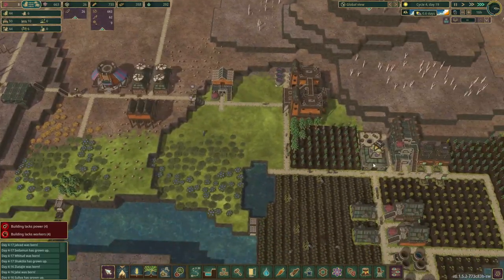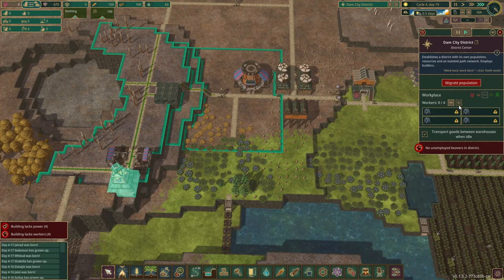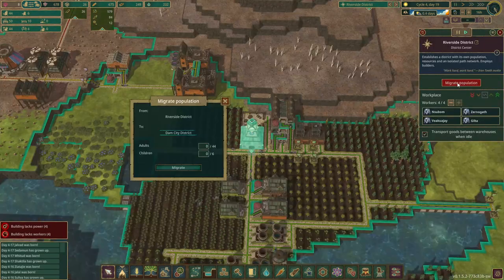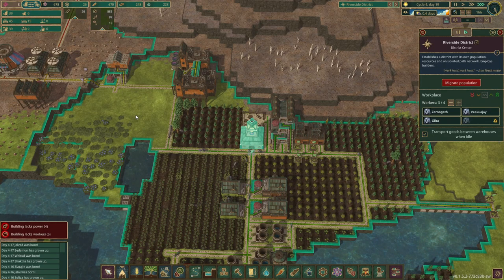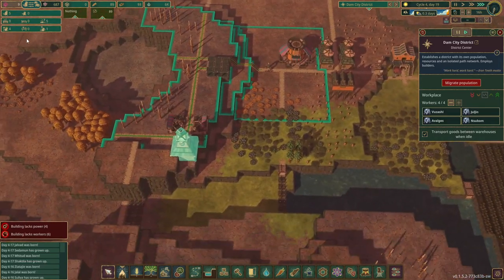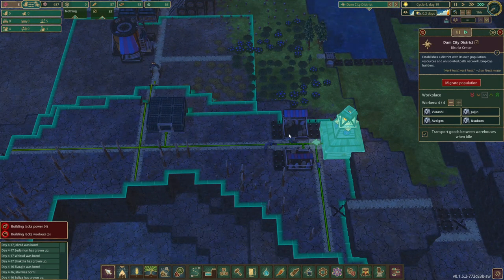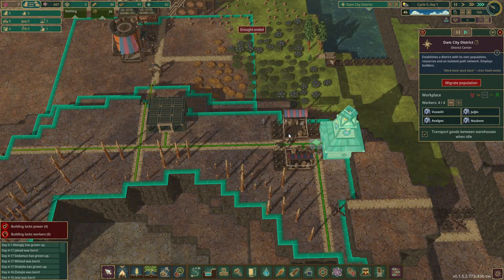To migrate beavers, you select the source district, let's put this up to four, click 'migrate population', select the target, and then select the number of beavers to send over. We have four vacancies but I'll send five beavers just in case one of them dies — as you know, we need breeding pods for reproduction. Now we have five beavers in the new district. Unfortunately I did exactly what I said not to do in the last episode — send them during nighttime — but we have food and water available, so it should be fine.